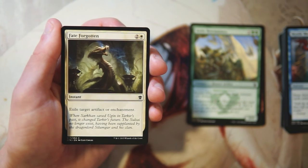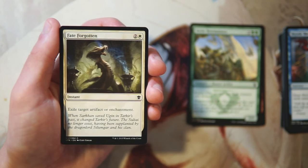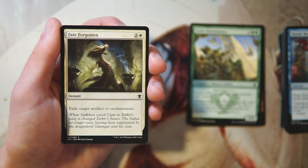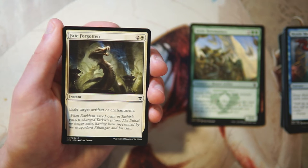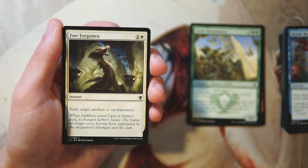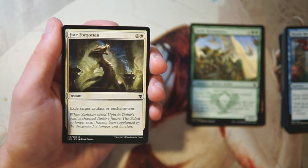Fate Forgotten is an instant for two and a white — exile target artifact or enchantment. Artifact and enchantment hate — we've seen it a million times, and it's always good to have access to in your sideboard. I love that this exiles and that it's instant speed. Three mana is a fair price for that ability. I definitely would pick it late in the pack, but would want access to it if I was in this color.